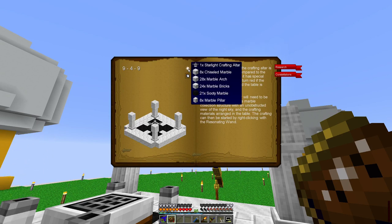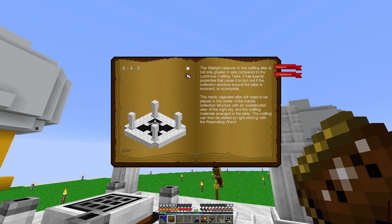The black one is sooty marble, the one with vertical stripes and knits and crosses on top is marble pillar, then you've got chiseled marble and so on. You can also use this button to flick through the layers and see what each different layer is supposed to look like. Between those two things, you can tell relatively easily what needs to be built and what you need to do.